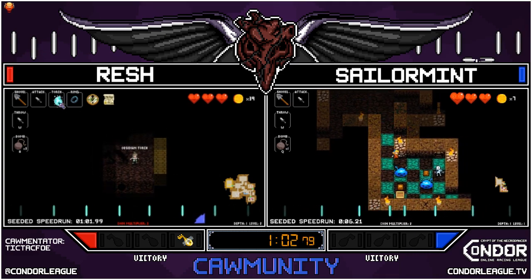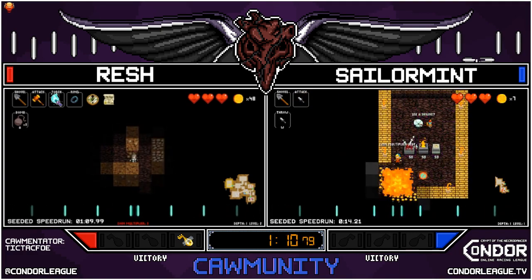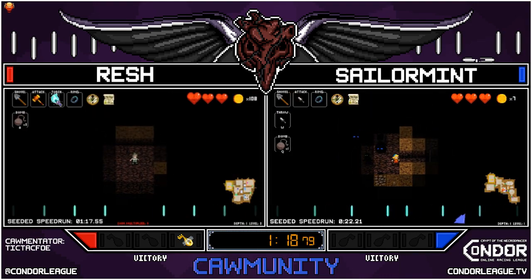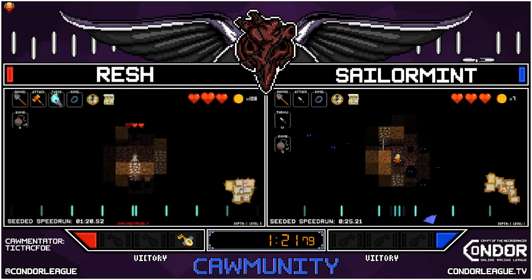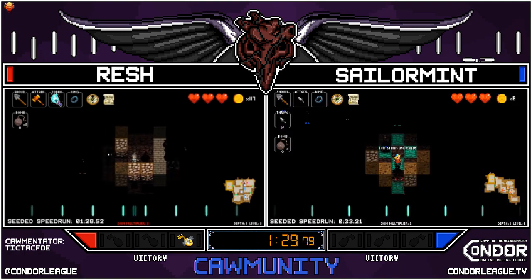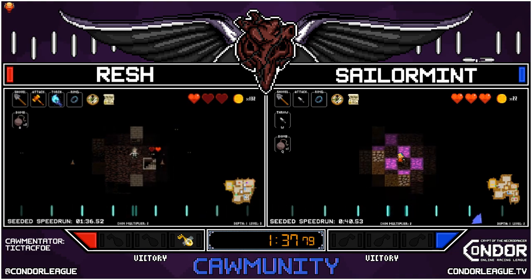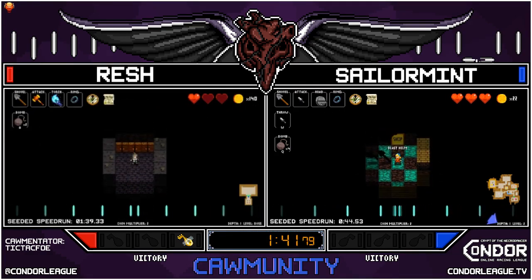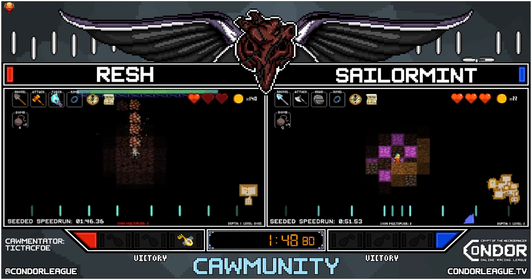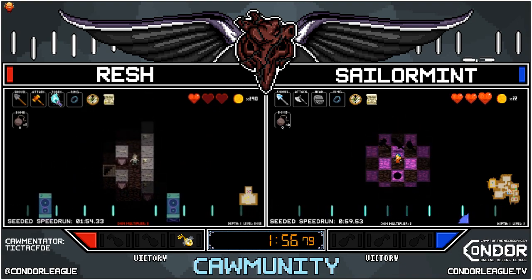Rush finds the blood shop and picks up the obsidian torch — maybe by accident, since you don't want a torch after hitting the Shrine of Darkness. Sailor Mint went down and is back at the shrine, hitting the Shrine of Darkness again, really giving Rush a head start as he moves to 1-3. Rush picks up a golden warhammer for a defensive build. Using a bomb to break open a minotaur room, Rush is getting quickly surrounded — that's the problem with the warhammer.